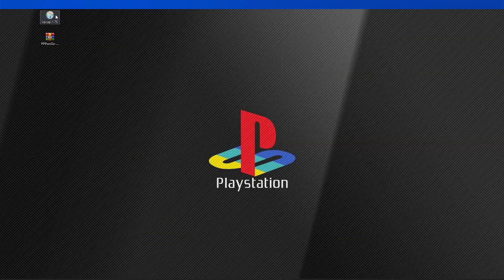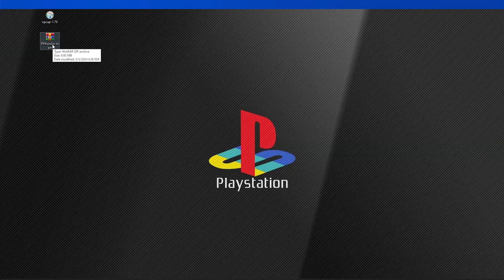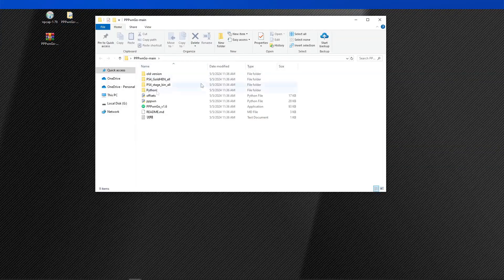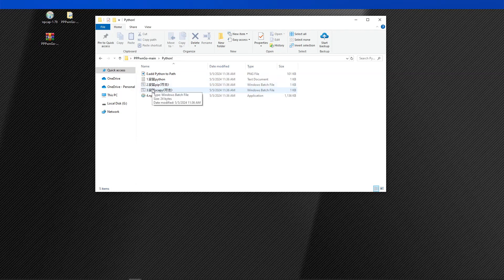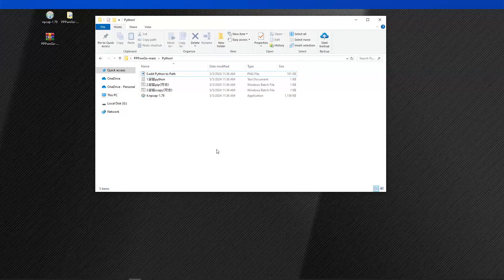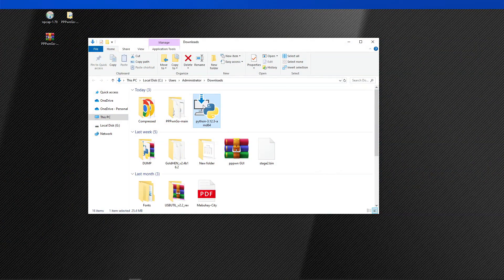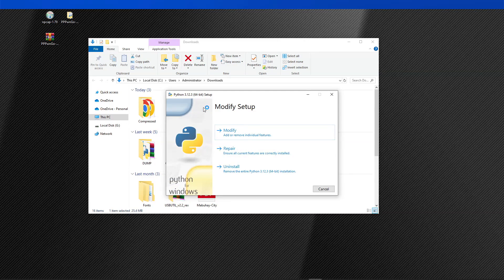Let us start with installing the NP-CAP. So just double-click on the file. Since I have already installed this one, I can just click on no — but the installation process is pretty straightforward. Next, we'll have to extract the PPPWN Go. Inside the extracted folder, open the Python folder. Then we have to install these two applications — the number 2 and number 3 items. Just double-click on the file, press any key to continue for each one. Next, we have to download and install the latest Python — again, you will find the link in our description. Open the link and click on this part to download the file. Most of the errors we get when running the new jailbreak come from an improper installation of Python.